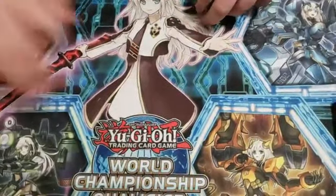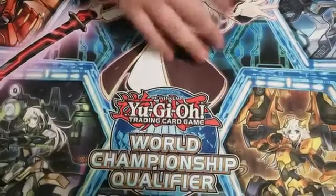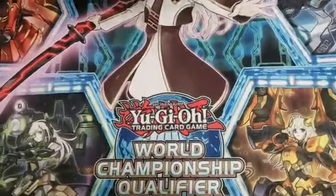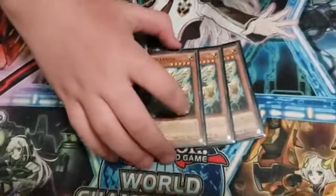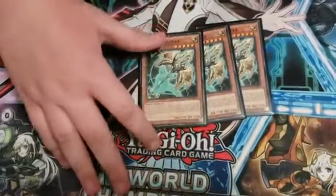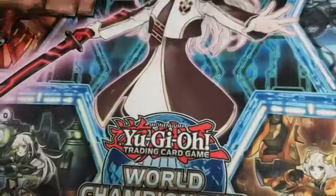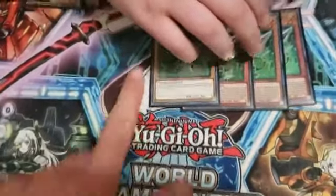Now for the Side Deck — my side deck really sucked. If I had a better side deck I probably could have beaten Mystic Mine better. To start, I ran three Lancea — pretty good card. I won against True Draco, went first game one, game two when you side this and activate it, it's really nice because you just do your Orcist stuff, make negates and pass. This card was really good this weekend.